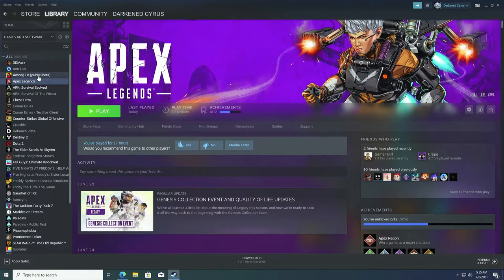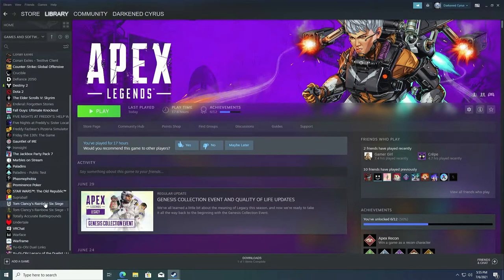If you take a look in Steam on the left, you can see that I have games like Apex, Destiny, CS:GO, Rainbow Six Siege, Warframe, Phasmophobia, and Paladins. These are the games that I actually have installed to be able to run at any time, and I can boot from anywhere.